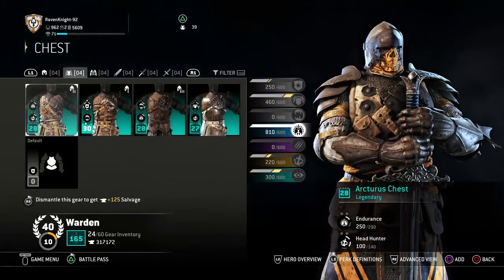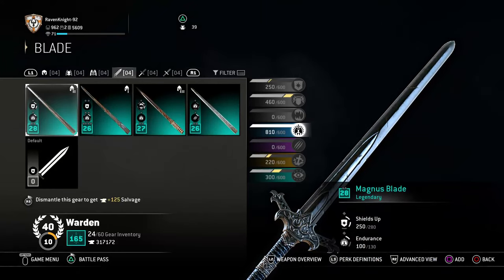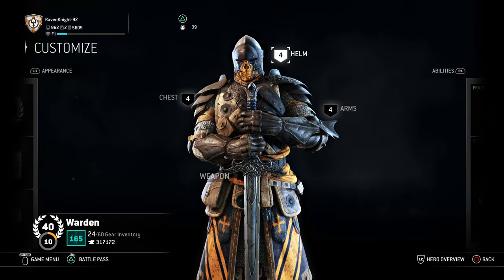To repeat: Loran helm, Arcturus chest, Arcturus arms, Magnus blade, Magnus hilt, and Magnus guard. That's all you need to build the basic armor and weapon set.